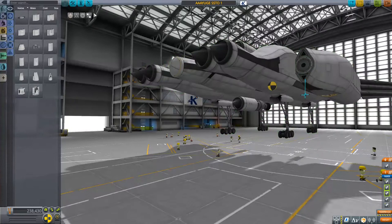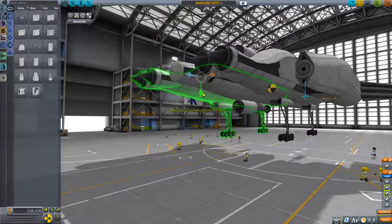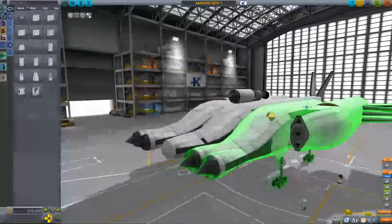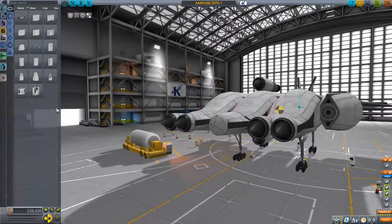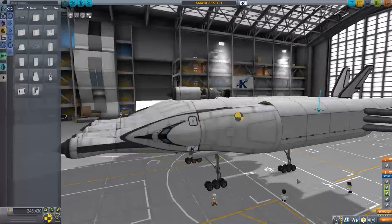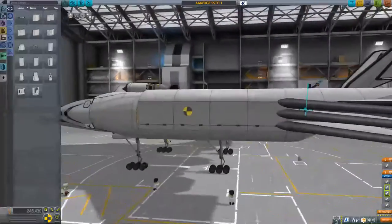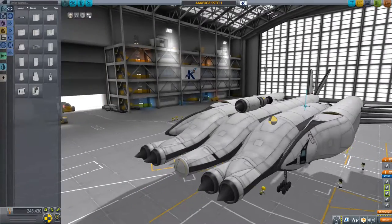Oh, I can move all this down so it's kind of at ground level. Not that it matters at all. Alright, so you add tons of ground clearance to the nukes. I still need something on the front there. Oh, a little cargo bay's there. That is a relatively Kerbal thing to do.